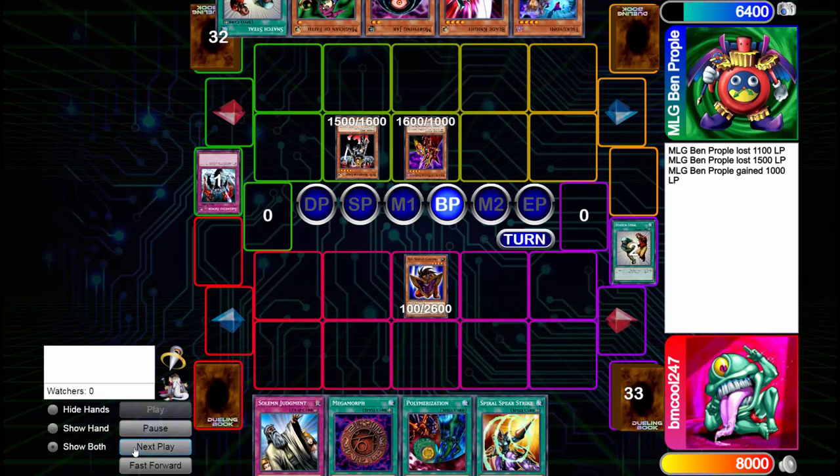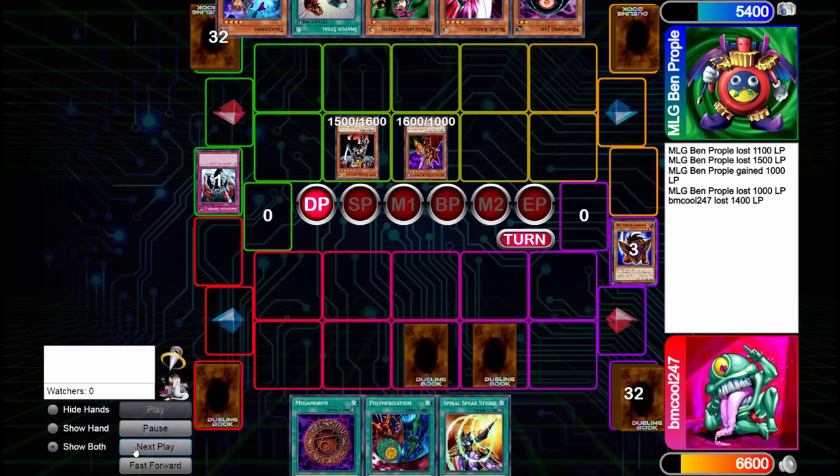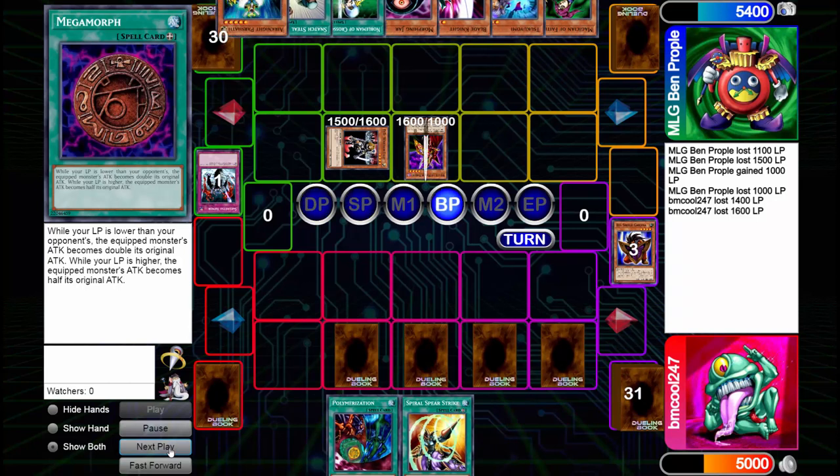I go ahead and poke them with their own D.D. Warrior Lady — probably not the best play because now they're just going to bring her back. I draw a Skill Drain so I go ahead and set that, and then I also set a bluff Megamorph. They only attack me with Breaker because they think I have a Mirror Force — and I don't even have any of that. I draw another Solemn and they're playing it safe, like they should.